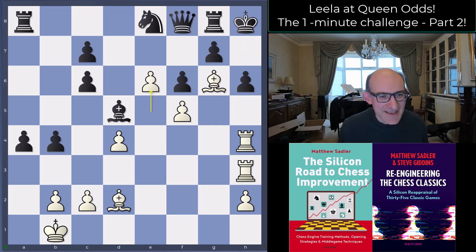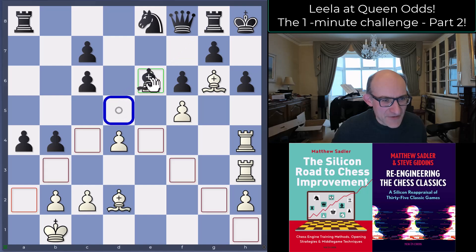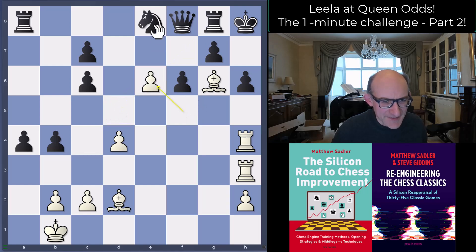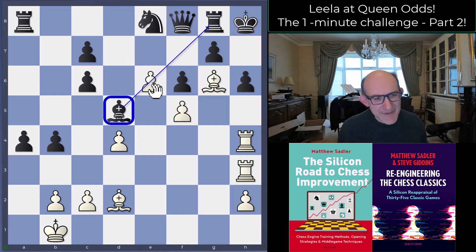But it's obviously getting a little bit dangerous. Bishop g6 check, king h8, and now e6. It was going so fast I wasn't 100% sure why e6 was particularly helping, but it cuts this bishop off from defending along here. Black should like the move bishop b6 and knight d6 — the point is that we've got this e6 pawn undefended, so if the king ever has to escape, it has a route there. But black played knight d6.